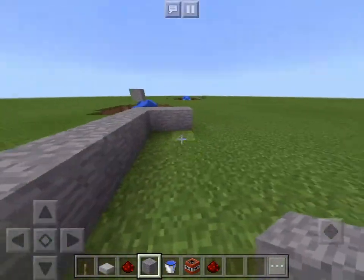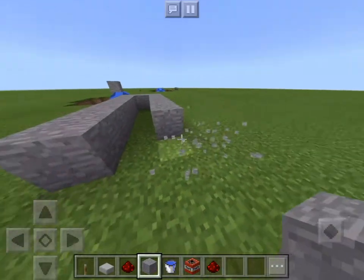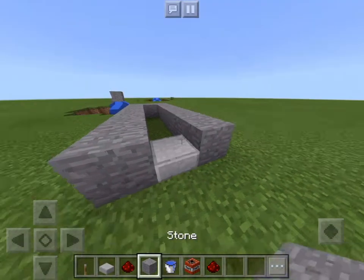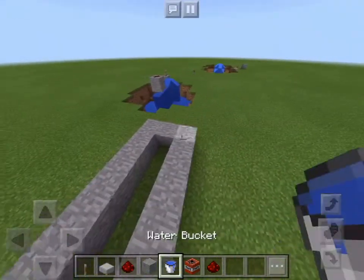And then you do the same on this side right here. Then you put a stone slab right there and a stone block right there.